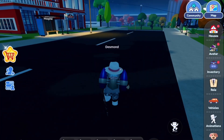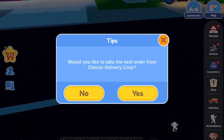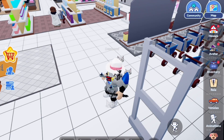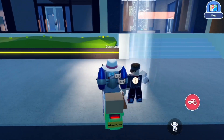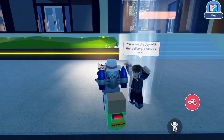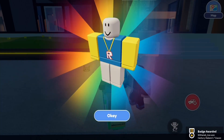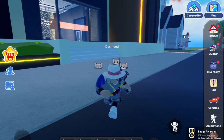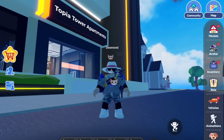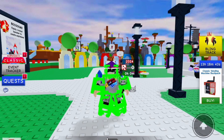After you do 15 deliveries you're going to get five tokens that you can spend in the hub. You have to do this 15 times and it is very very grindy because some of the deliveries are across the map. Once you do your last one you're going to get this Roblox chain thing and a badge along with five tokens for the classic hub.